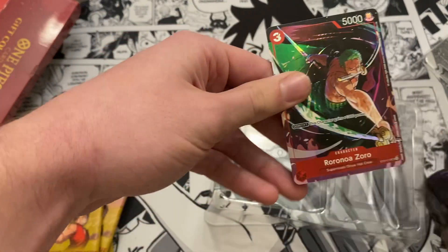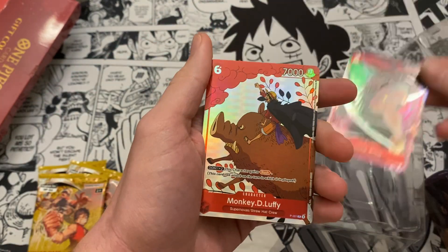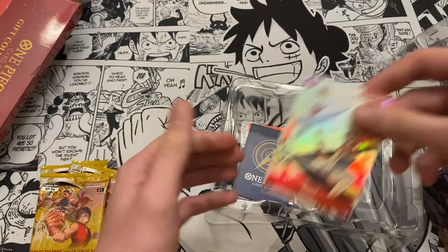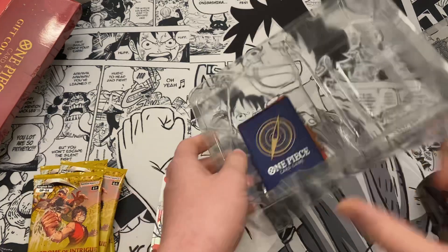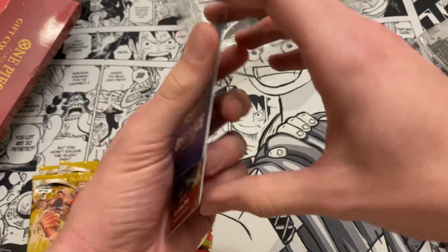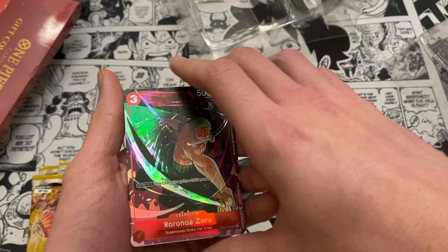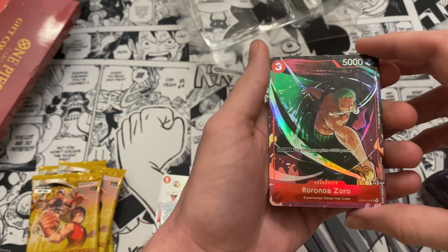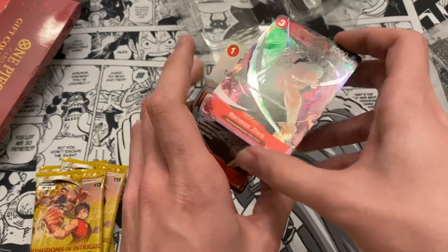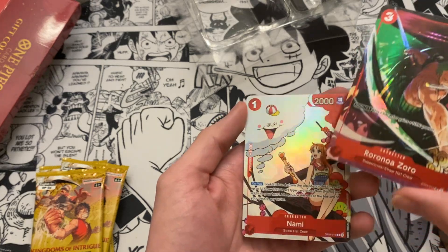So we got the Zoro card — it's pretty nice — we got the Luffy card, then we got the Nami card. I don't have the Nami one and I don't have the Zoro one, but I did have the Luffy one already unfortunately. We only got one duplicate, could have been worse with the Chopper and the Luffy, but we got a Zoro so that's nice. The Nami card has Zeus with clouds in the background — looks cool.